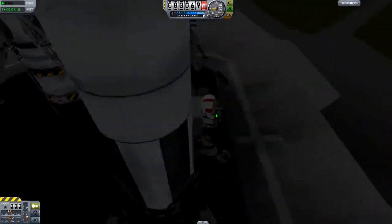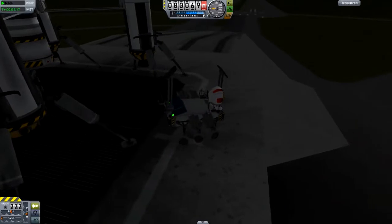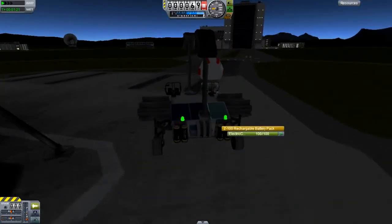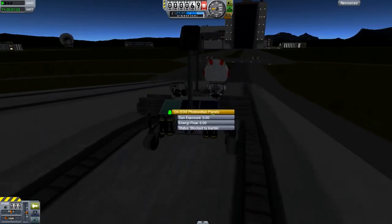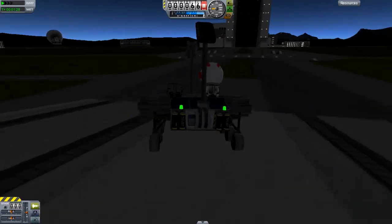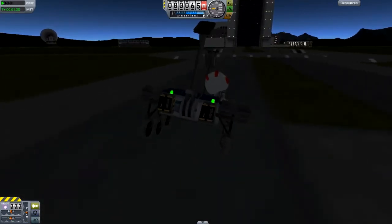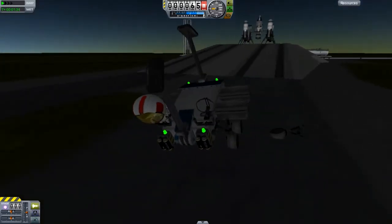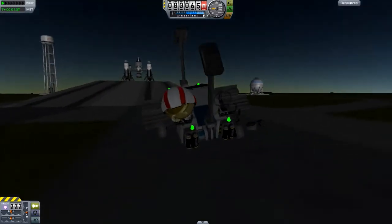As you guys can see, this thing does jet itself around and we have the generators, we have our solar panels, and this thing should hold plenty of power for the job. I think it regenerates more than it actually loses. And seeing as though we are exposed to no sun right now, let's just go for a bit of a joyride right now and just demonstrate how well this thing works. And I think we lost a wheel. We lost a strut. Oh my.